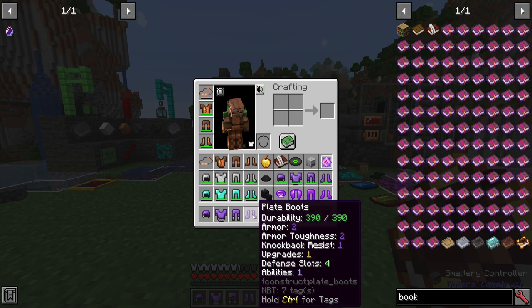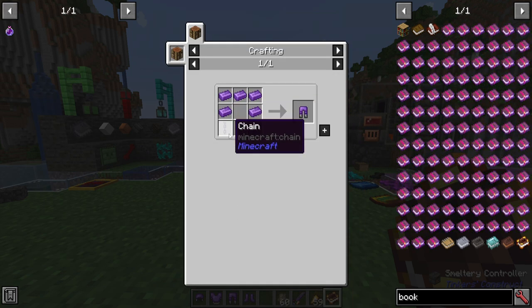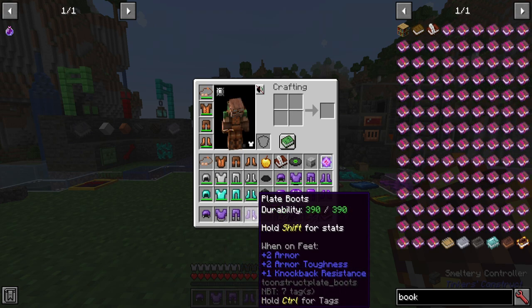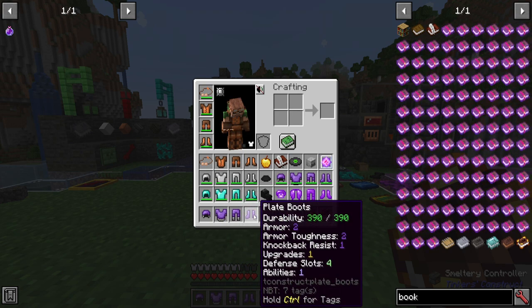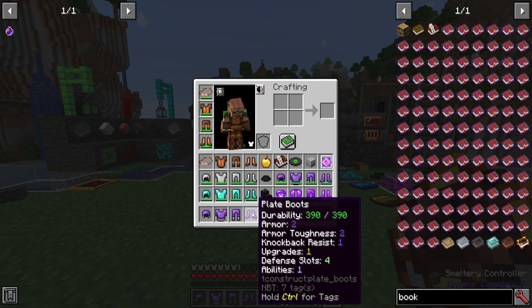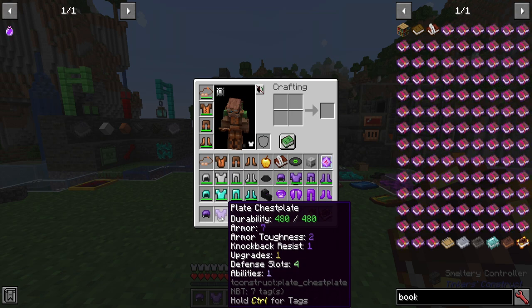Here's the thing though — remember, these are un-upgraded, and they are made from a rather expensive material: Minulin. Each one is going to require some Minulin ingots and possibly chains, and the way to repair it is with a Minulin ingot or repair kits. Each piece has only one upgrade slot, but they do have four defense slots — twice as many as the traveler's set — and one ability slot, same as the traveler's set. Feasibly, you could add in several modifier upgrades to increase your upgrade slots, giving you several more options and better balancing your armor set.